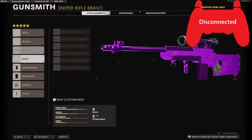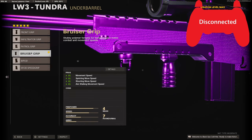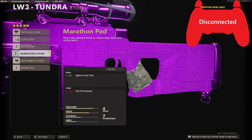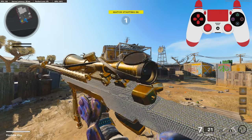On the stock I'm using a raider pad for the sprint to fire time and aim walking movement speed. On the second LW3 I'm using a rapid fire barrel, a breezer grip for movement speed, shooting move speed, sprinting move speed, and aim walking movement speed. On the magazine I'm using a seven round mag, on the handle the serpent wrap, and on the stock the marathon pad. Here's the rest of my class setup — I hope you guys enjoy, hit that like button and I'll see you in the next one.